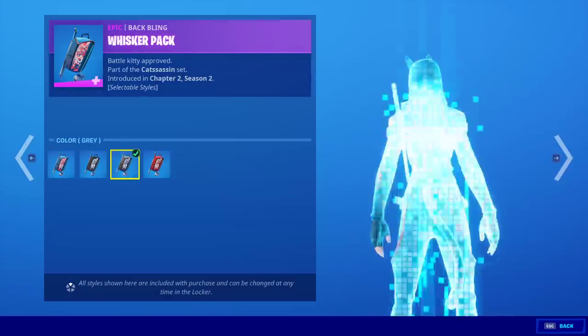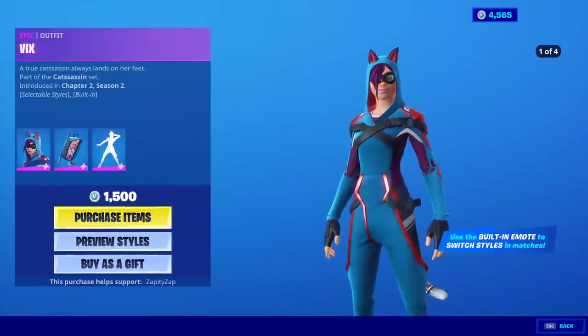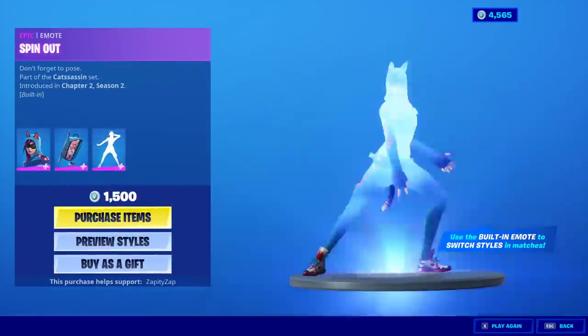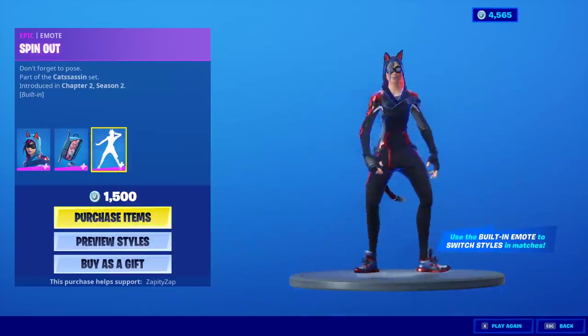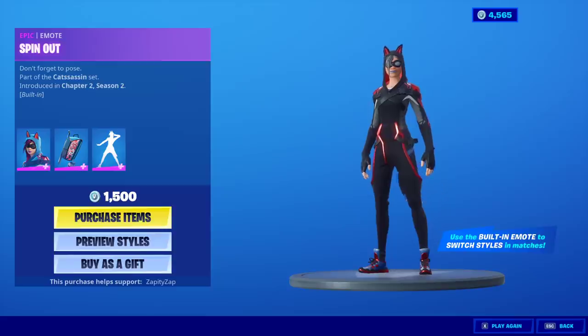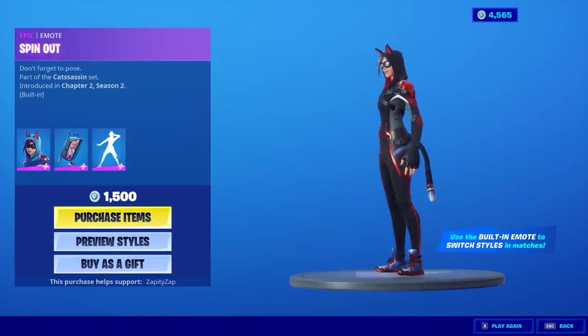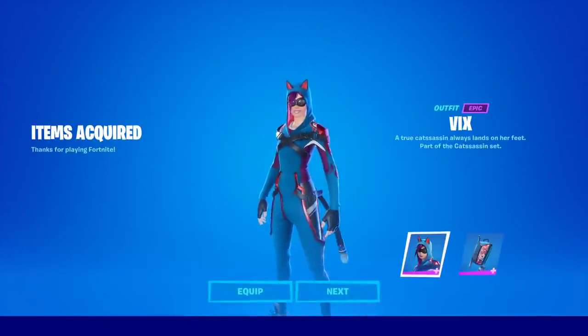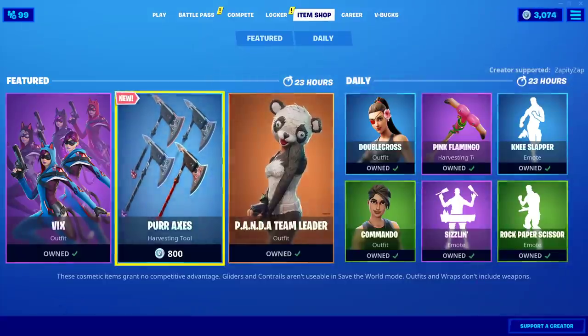Preview styles: default, black, gray, and red, for both the skin and the back bling, and the emote Spin Out. Use the built-in emote to switch styles and matches? There's no way. That's so cool — you know we're buying it. That is actually really cool. I didn't even know it did that.